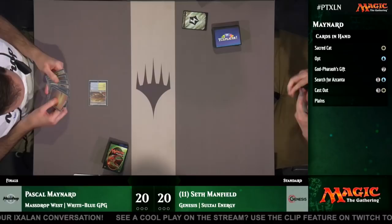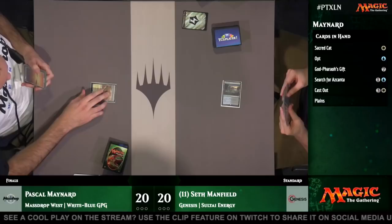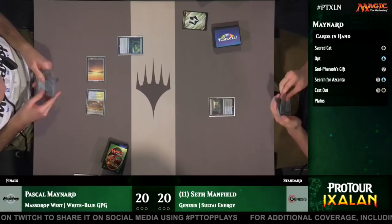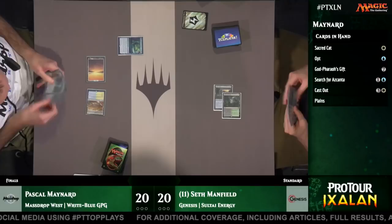Can you run us down how these decks work? We'll start with you, Luis, on the Sultai deck. Seth's playing an Energy deck, trying to generate energy to fuel Long Tusk Cub mainly, with sources like Attune with Aether and Rogue Refiner. Glint Sleeve Siphoner is his card draw engine, and Winding Constrictor is really where he gets a lot of edge because it stacks very nicely with Long Tusk Cub and Walking Ballista.